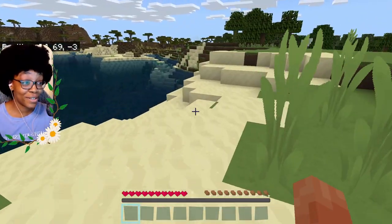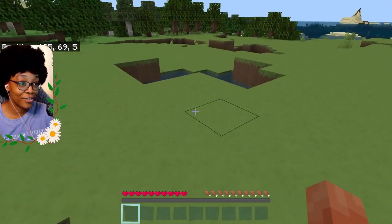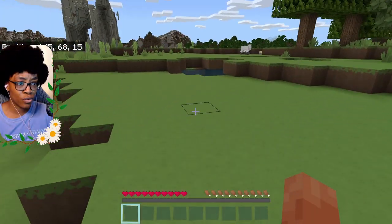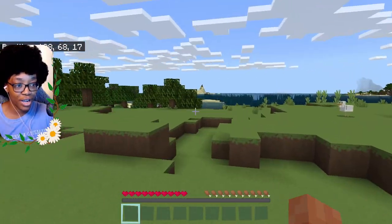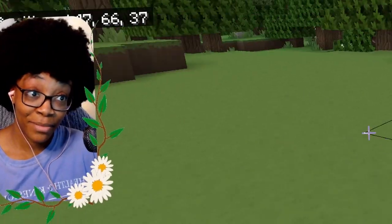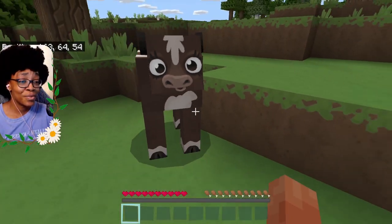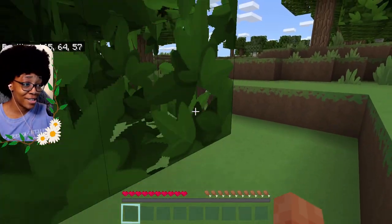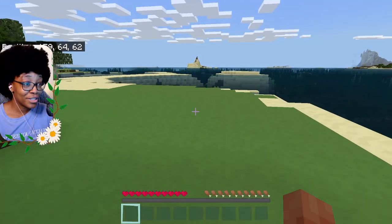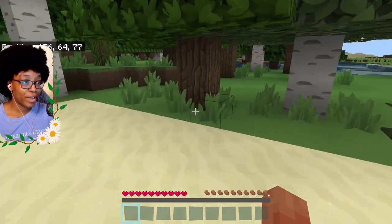Since it is daytime we need to start collecting things that will help us survive, like making some torches — I need some lights so that monsters will not attack us. This is already a great starting point. I love living in a grassy area, there are already some animals and flowers. Look at this cute cow! See, this is what the zigzag texture pack does — the cows are cute, the grass is cute, everything is cute. We already have a little wolf too!